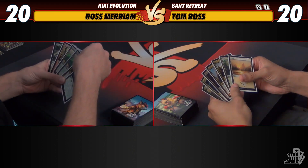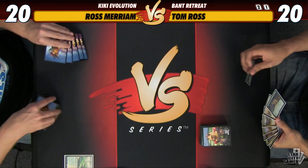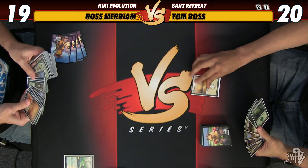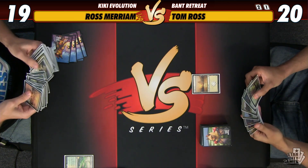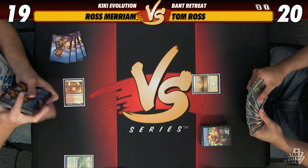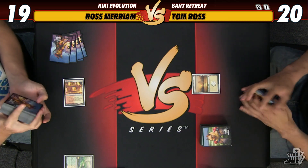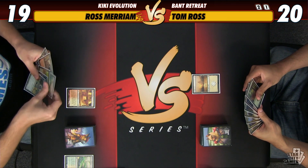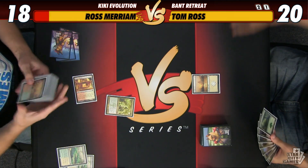Sounds good. Okay, back here for Game Three and I have continued the trend of mulliganing to six, although Tom has not been kind enough to reciprocate. Have a pretty good opening start — still don't have a Bird but this is about the next best option, so I'll keep. I'll keep too — I have a Bird, I have a curve I guess. Scry — I'll leave that one on the bottom. Pass. I'm just going to crack this fetch land. I think I'm going to get Sacred Foundry and then fetch a basic Forest on my turn. 18. You can go.